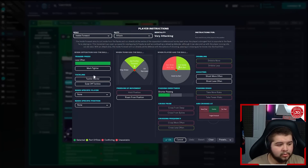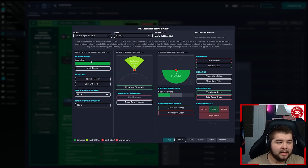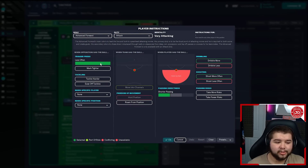In midfield: a box-to-box on the right — less often, get further forward, run wide with the ball, more direct passing. A center mid on support — balanced, get further forward, run wide, more direct passing. These two are essentially pivots finding long balls in behind for the front four. Left side: inside forward on attack — less often, get further forward, cut inside, short passing, aim crosses at center. Right side: inside forward on support — same instructions. The attacking midfielder on attack: less often, get further forward, move into channels, hold up the ball, shorter passing, cross more often, take more risks, dribble less, aim crosses at center. The striker: less often, shorter passing, dribble more, shoot more often.